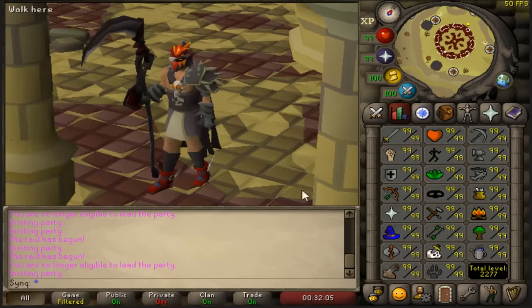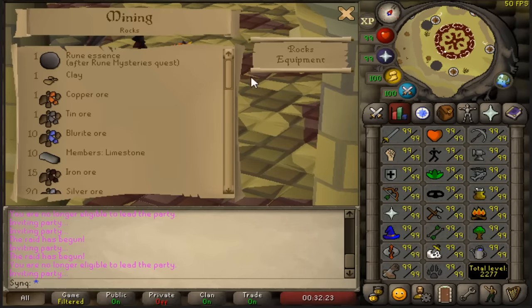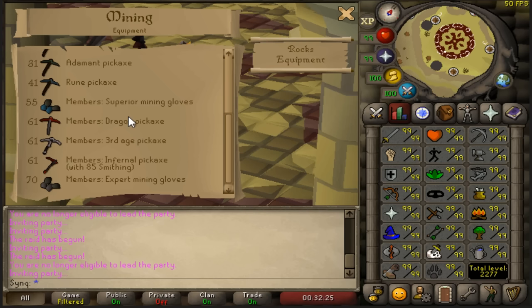For farming, you need at least 55 so you can farm Noxifer herbs. The higher your farming level, the better the yield. Mining level doesn't matter too much, but if you have 61 you can use the dragon pickaxe for the Room of Guardians. The higher pickaxe and the higher mining level, the more damage you deal — at 99 you might hit 56s, but at 61 mining you might hit 50s.